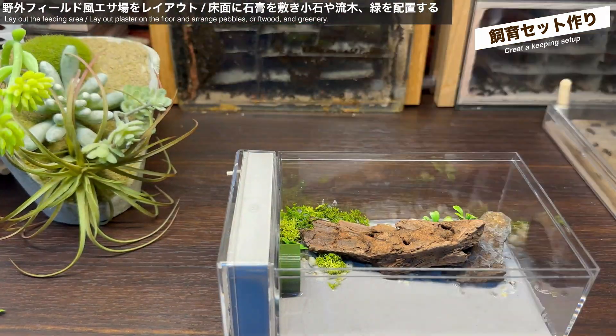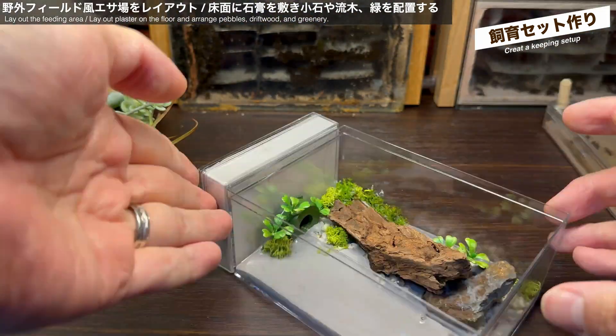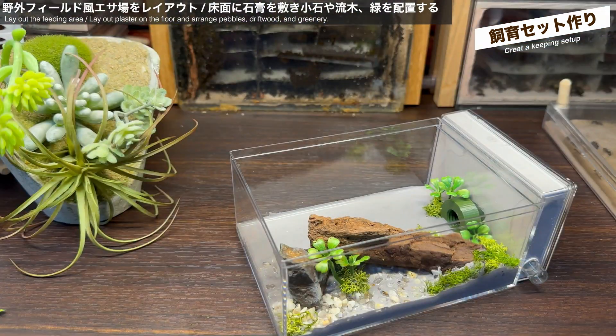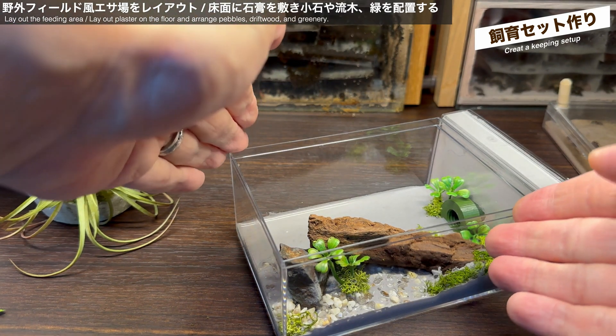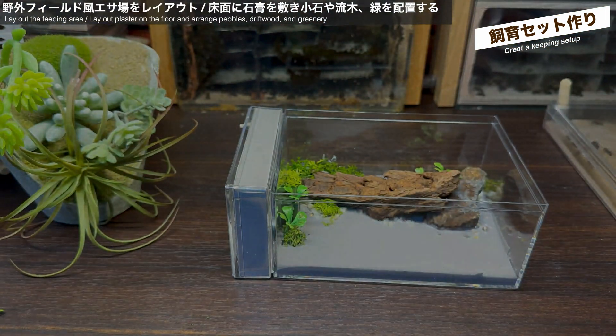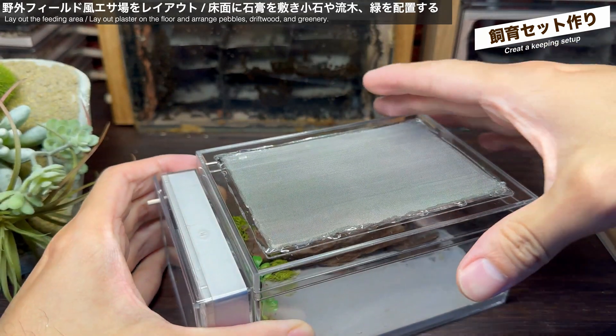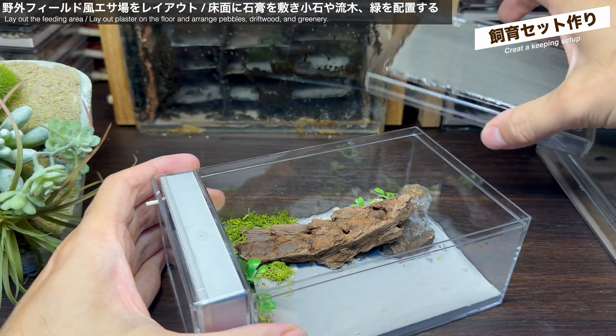アギトアリがここを歩く風景を思い浮かべながら埋め込んでいきましょう。補強のために少し石膏を足します。流木が大きいので固定できるようにします。苔を設置します。これも本物の苔ではなく、ジオラマなどのレイアウトに使う人工的な緑です。微調整でさらに緑を足して、餌場の片側のレイアウトが完成しました。床面の石膏が乾きました。